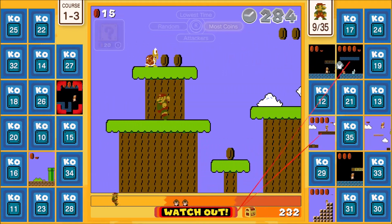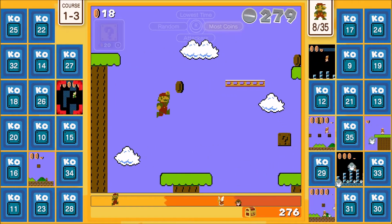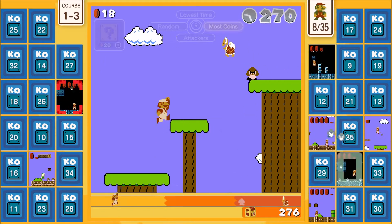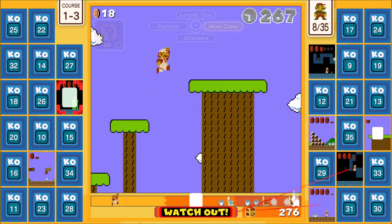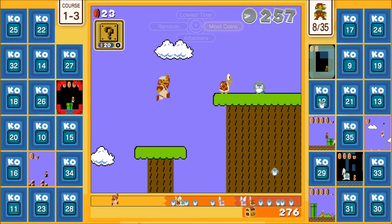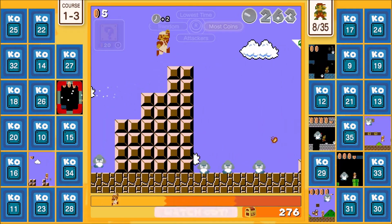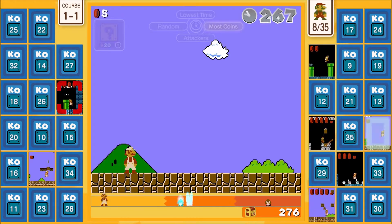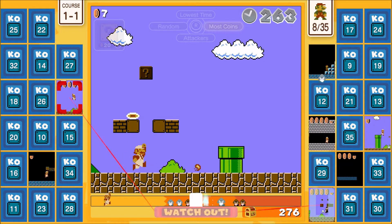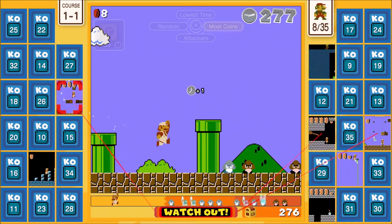Get the star and you'll get a ton of time. Over 300 almost! Five more coins and I get a spin. You might get a fire flower. One-3, be careful — it's tricky. I'm pretty good at 1-3 actually, but the extra enemies make it harder.